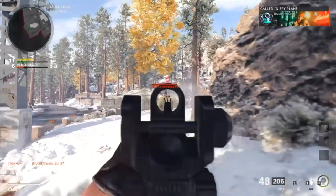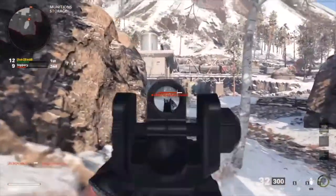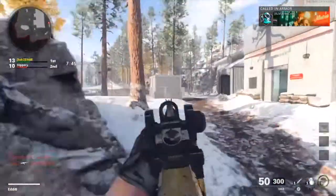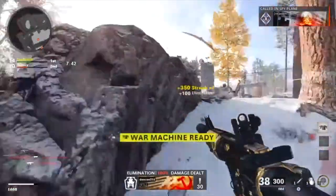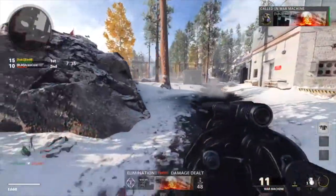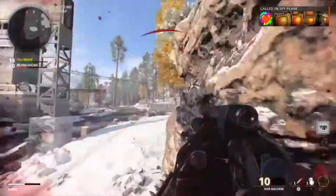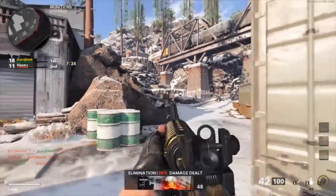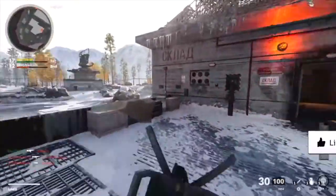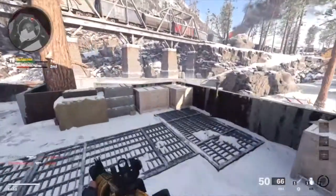I heard somebody right here — this guy got away with his life. On a six streak. Enemy has a sentry — this is how you play free for all, guys. This is how you get a high KD game and keep a high KD. This guy's trying to kill me — my kill brother. What do you guys think? If you're enjoying this video drop a like. What do you think about the gold camo in Cold War? I personally like it a lot — I like how the light reflects on the gold camo.